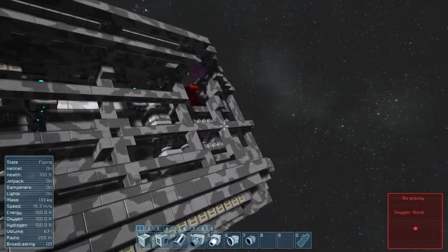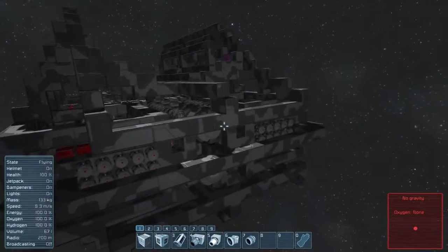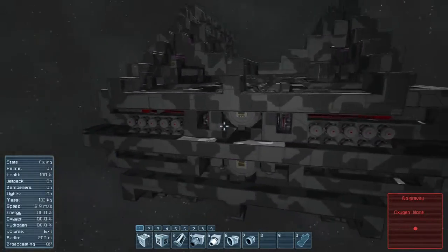I can't use that marker anymore if I'm working on the thrusters out here, so I'll have to use the sun as a reference if I want to know which side is which of this ship.